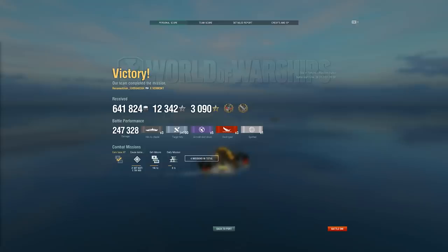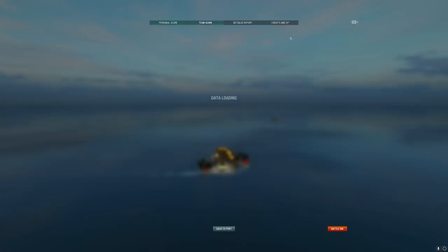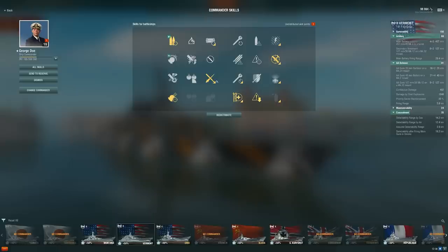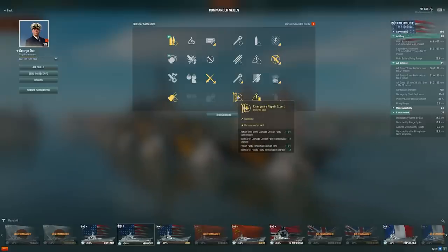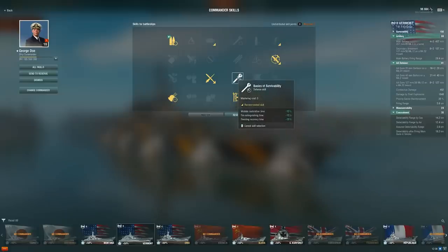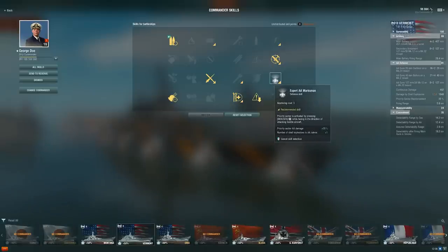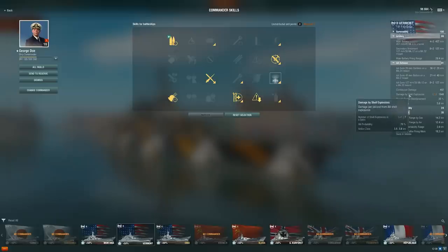I'll show you how I build the ship up quickly. It's slightly different than some of my other builds but pretty much in the same line. For the Vermont build: I'm running Gunfeeder sometimes — rarely, but sometimes you want to switch to HE. AA Gunner, because your AA is actually really good and very strong with your Defensive Fire up. Adrenaline Rush — pretty standard. Concealment, Deadeye, and Emergency Repair Expert. This is the way I like to build my battleships right now. For the final three points, I'll probably get Basic Survivability — makes the most sense on most battleships. It's possible I run Expert AA Marksman just because the AA is so good.